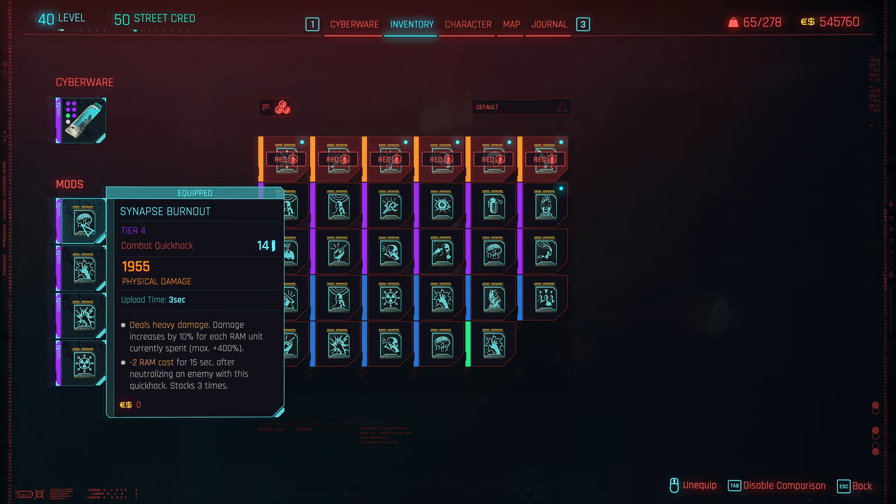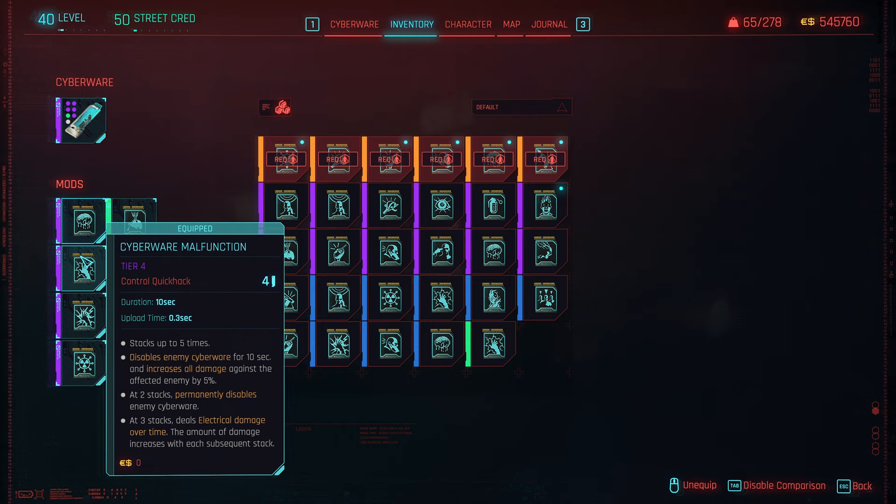Late game, I really like Synapse Burnout — this is essentially the nuke of the build. This is what finishes off enemies. It does heavy damage, and the damage ramps up with the amount of RAM you spent. That has great synergy with Overclock, where we basically overspend our RAM and deal big damage to enemies. That's how I killed the Cyber Psycho, and that's how I'm about to kill the next one.